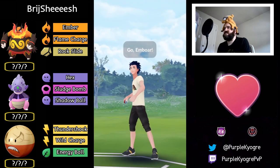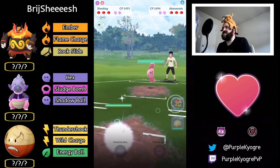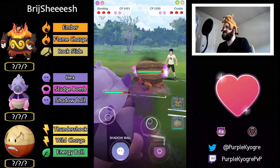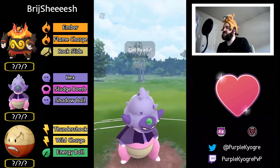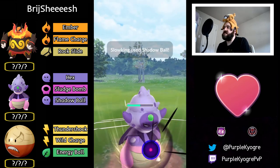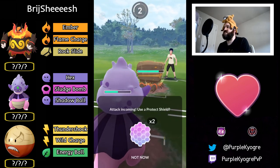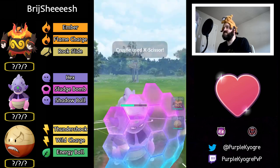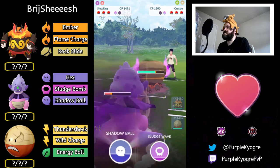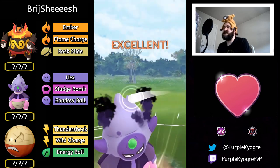Last two battles. Terrible matchup — swap into Slowking. Olomola is leading into Crustle. Shadow Ball is going to do a lot of damage — they have to shield because they definitely want to win the switch. The opponent needs to win the switch too. Slowking also shields — it would have KO'd. Shadow Ball is coming out and the opponent will likely shield and farm down.